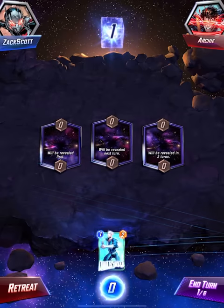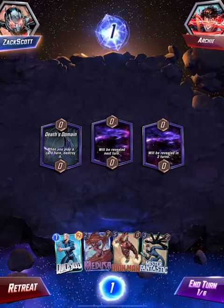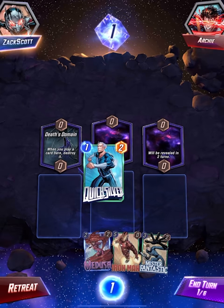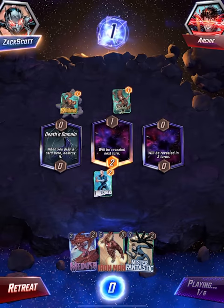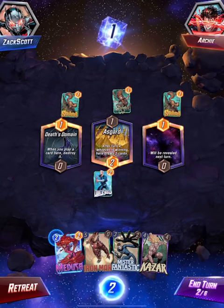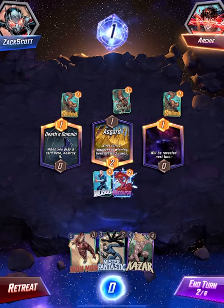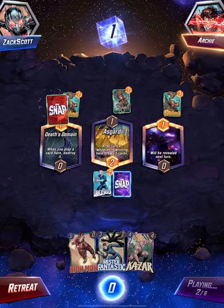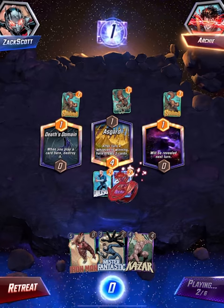Let's do another couple - game eight against Duty. Quicksilver, Medusa, Iron Man - all good ones. When you play a card here, destroy it - why? What would be the benefit of that? I have to play Mr. Fantastic in the middle then. Squirrel Girl - that one doesn't get destroyed. After turn four, whoever is winning here draws two cards. I want to be winning there if possible. That guy's destroyed - what was the point of that?